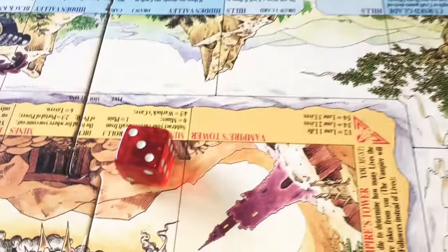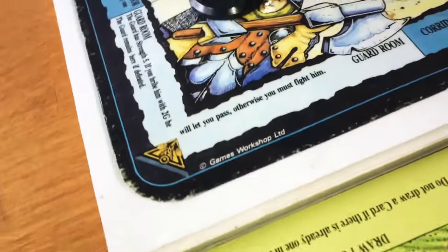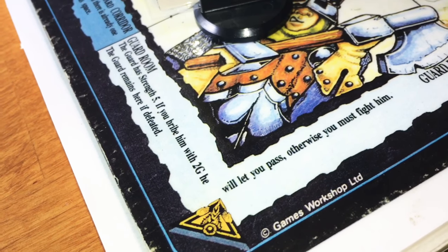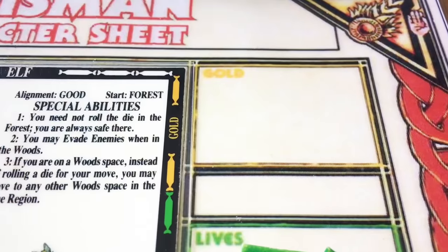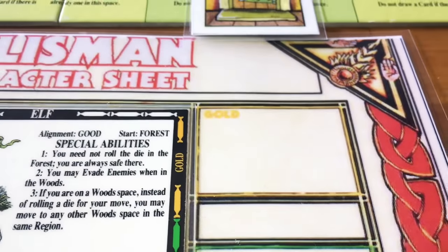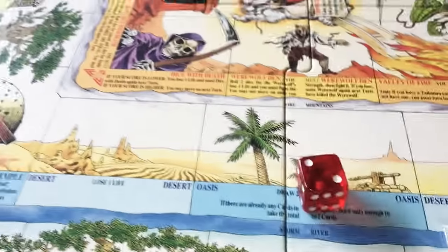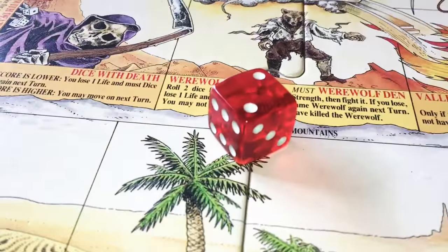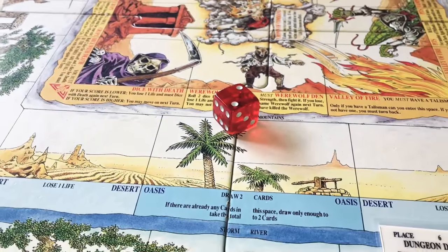Next round in the dungeon — rolled a three, reach the guard room. The guard has strength five. If you bribe him with two gold, he will let you pass; otherwise you must fight him. We have zero gold, so we must fight. The elf's strength is four plus one for the axe — five total. Rolled seven; the guard rolls five plus seven — it's a draw, so nobody wins or loses, and I can proceed through the dungeon.